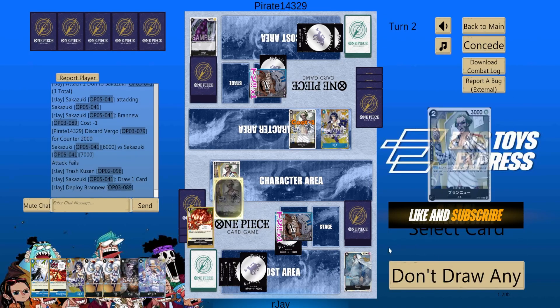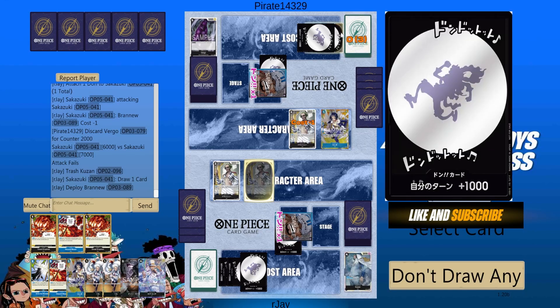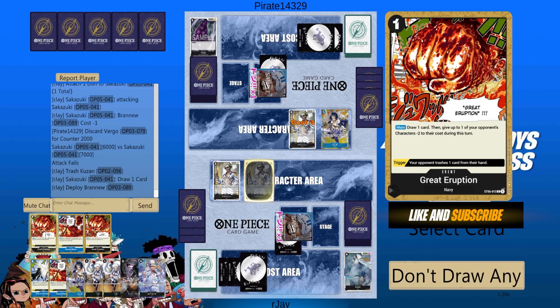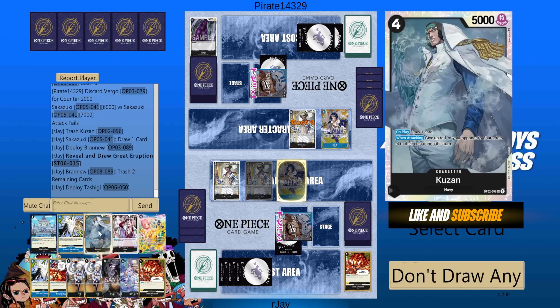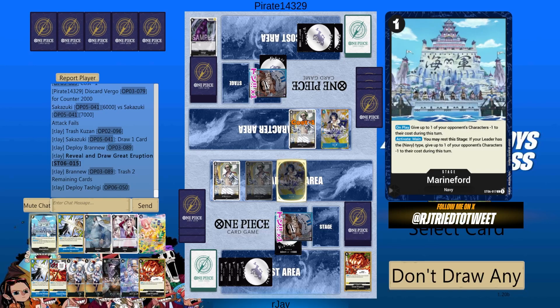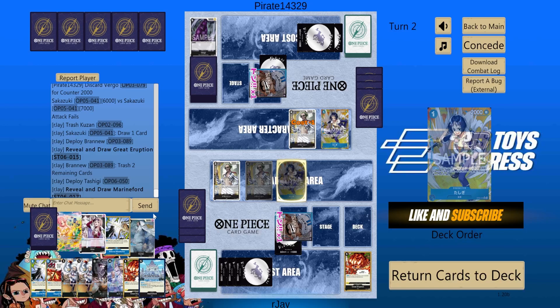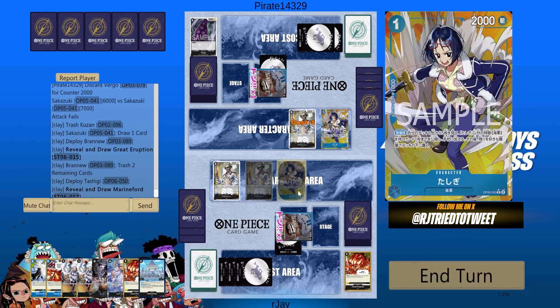We have Luchi. I don't have any cost reduction at the moment — five costs either a Borsalino or a Luchi to take out this two. So I don't have cost reduction for that, so let's go for cost reduction. I want that Marine Ford, but Hina will go to the bottom — that's okay. Marine Ford will go to the bottom, but that's okay.